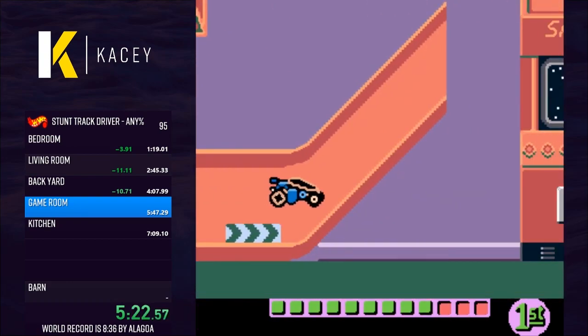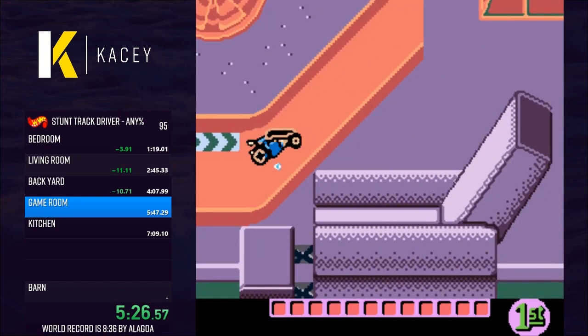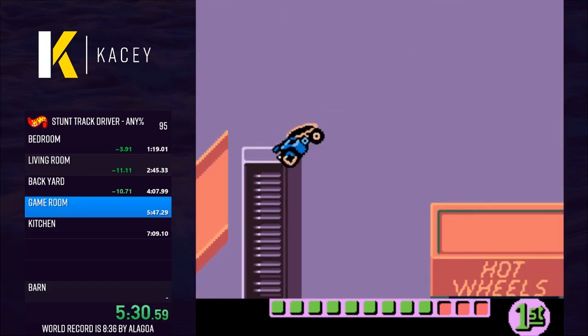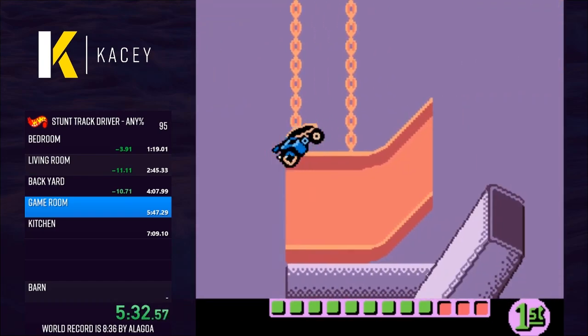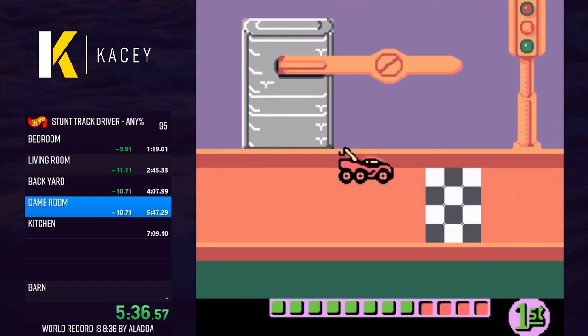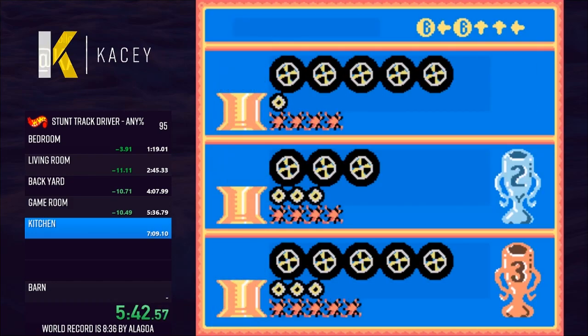The last section has some glitches I encountered during one of my earlier runs before I started sandbagging. I found one I have yet to replicate, wherein landing on a particular spot on the track just before the last two small ramps leading to the finish line flung me over the finish line so high and fast that I couldn't even come close to touching the ground before leaving the screen. This glitch was fun and cool but didn't help my time, as I then had to wait for the AI to catch up.